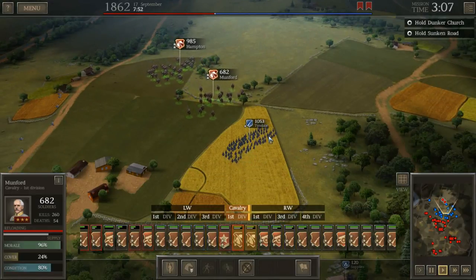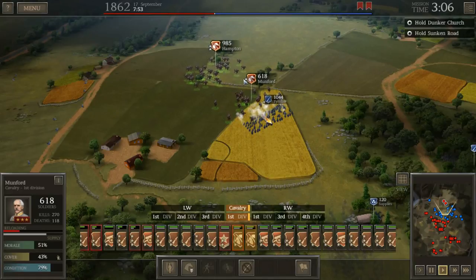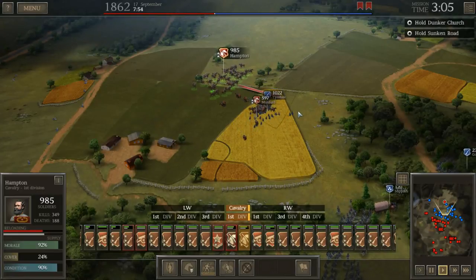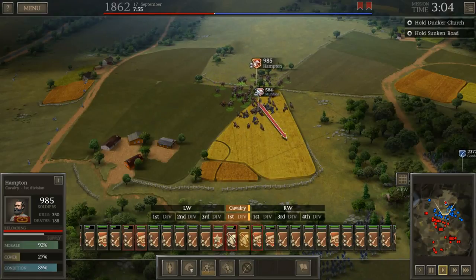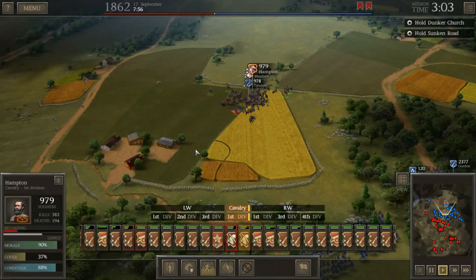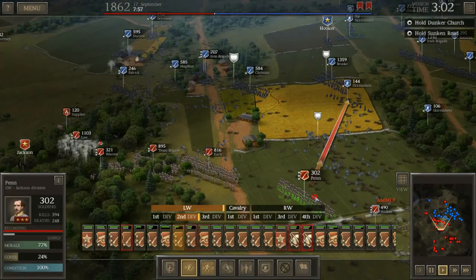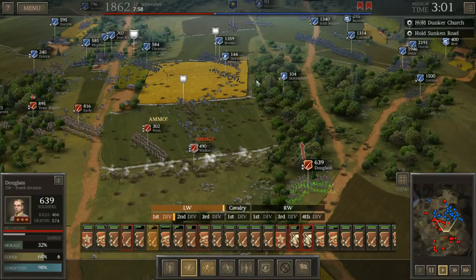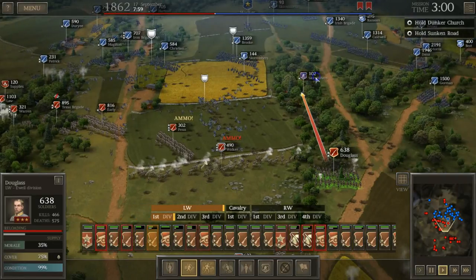Mumford's going to try a charge. Tisdale got a really good shot though. Come on boys, get in there — nice, up close and personal carbine fire, that's going to cause some casualties. We need that ammo wagon soon — some of the enemy forces are regrouping and they forced Douglas out. Let's get him back into the woods. Massive shortages of ammo over here along the fence. I want to go ahead and fire at the skirmisher units as well as Gorman, who's getting awfully close.